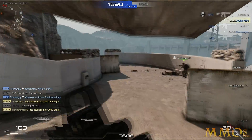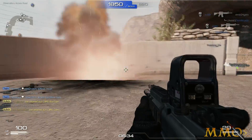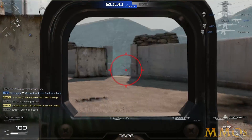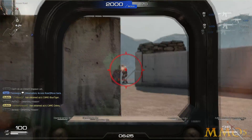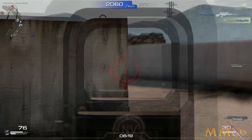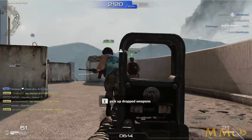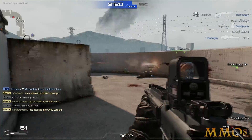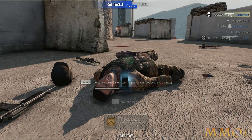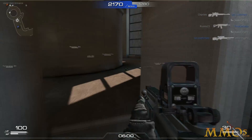Movement is WSAD and shift to run — similar controls to AVA. I hate nades, but I'm going to throw one back. Looking at a guy right here — this guy's going to die when he pops out. This is one of the few games that actually shows you assists in a pretty easy-to-read manner. If you've played AVA, this game is actually similar — the game engine is the exact same, so it's not surprising the games feel alike.